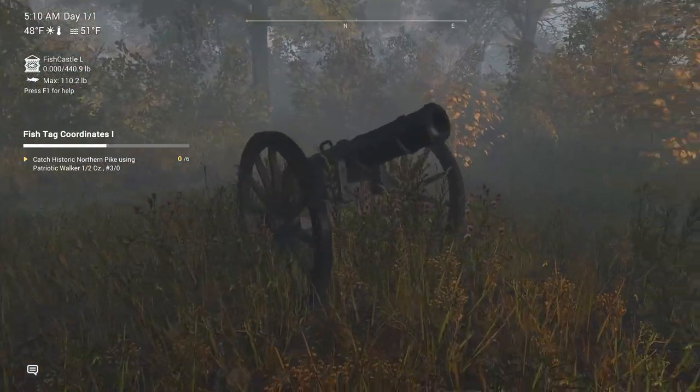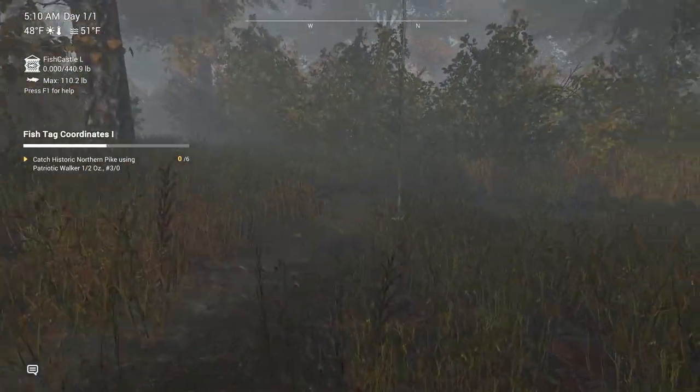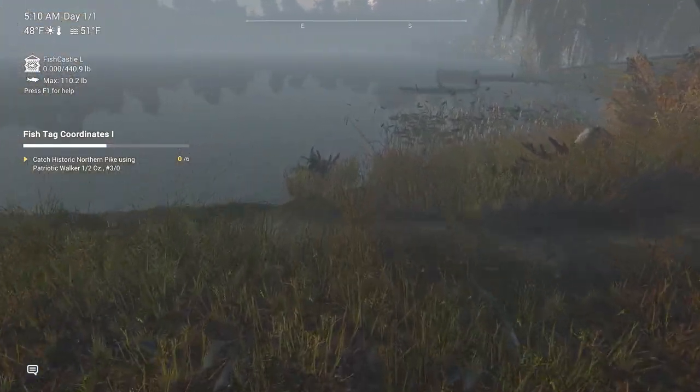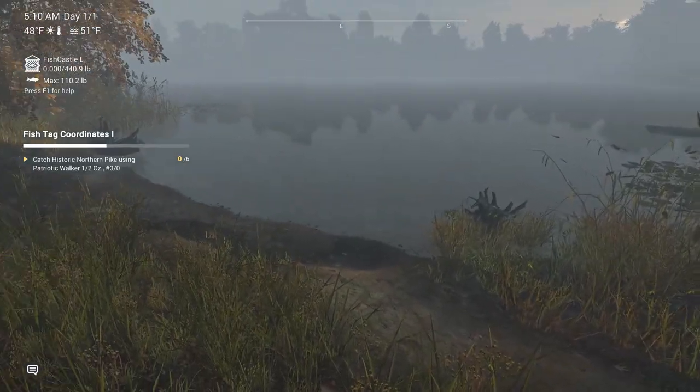Another way to do this: the cannon can also give fireworks, and so can the flag. You can set off the fireworks and that happens as well.